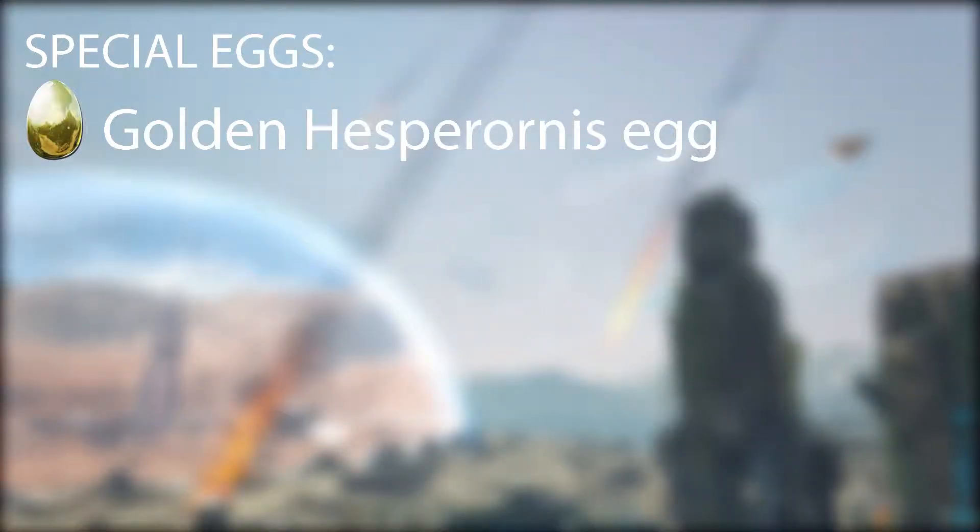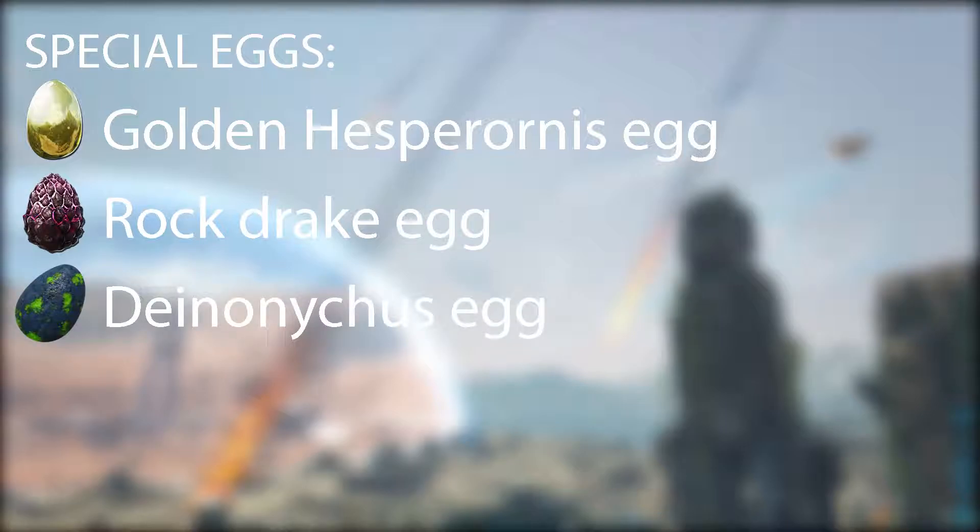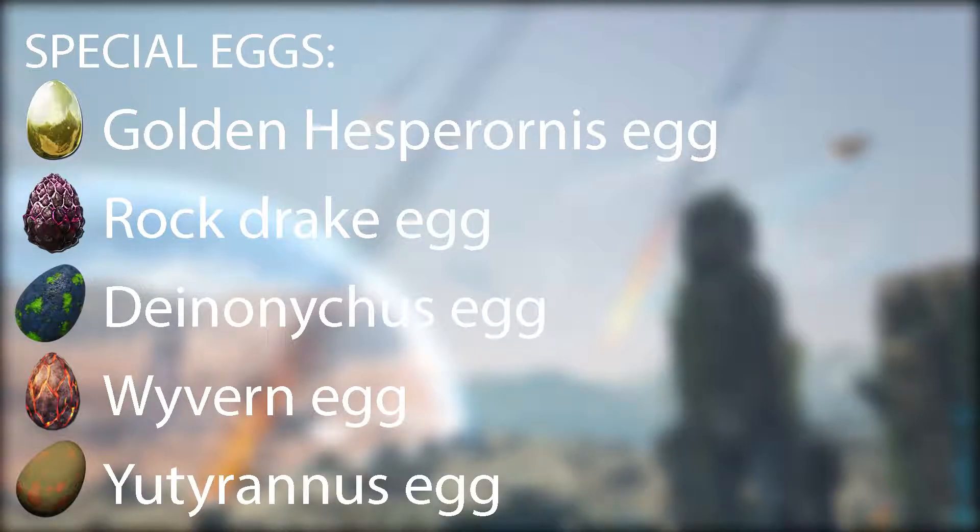The golden hesperornis egg and eggs from rock drake, deinonychus, wyvern, and yutyrannus are all special eggs that can be used to make the extraordinary kibble.